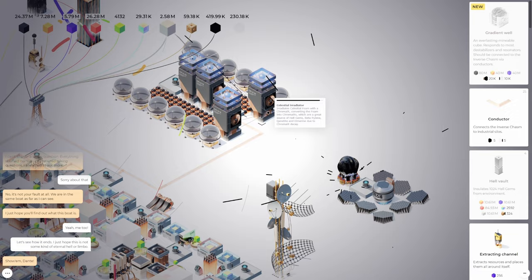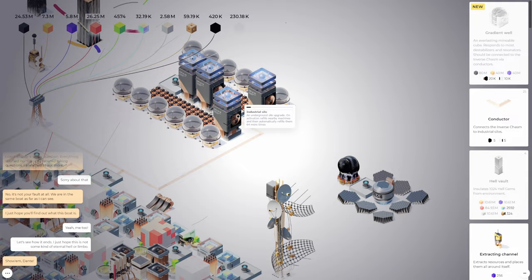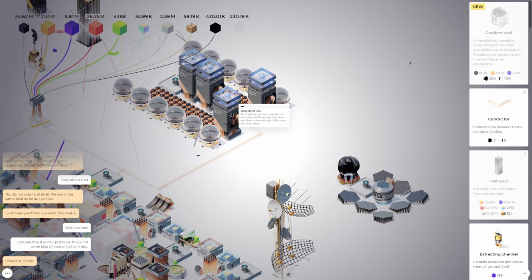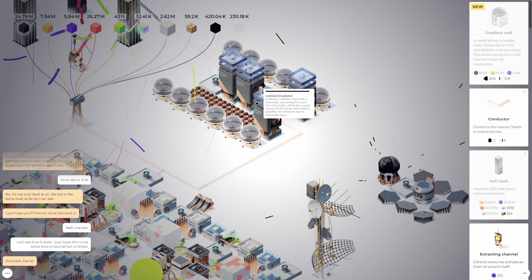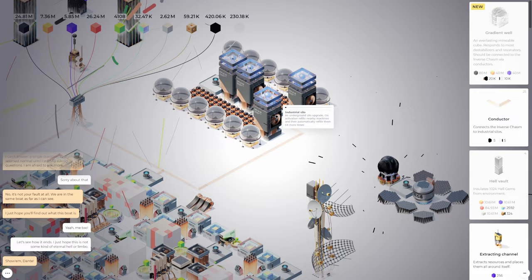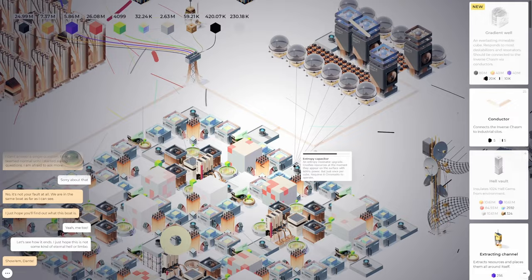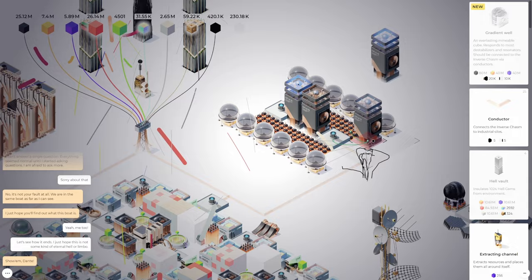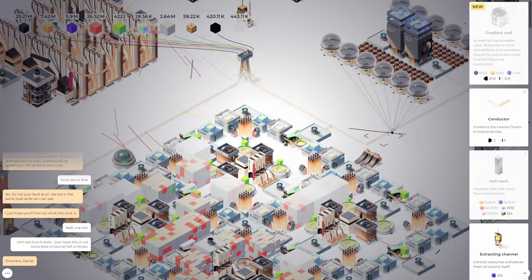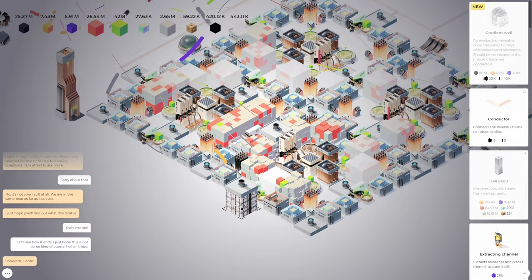We're going to need to run a whole bunch of celestial irradiators because we need the elmarine and the canatite, and the best way of doing that is through the chromalit decay. Running these things takes way too long and produces way too little. Let's see if it refills — oh it did! Right there! Oh this is amazing! Okay, we can't do this with just the one setup. We need a second setup over here with silos too. Oh man, I really don't want to take this all apart.